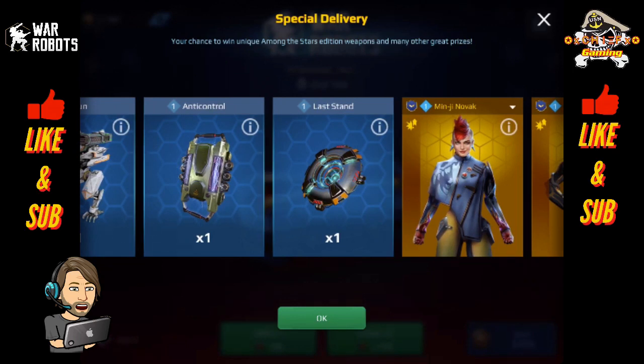I'm pretty excited about modules. Anti-Control is an amazing module — you see me running it in my live streams, and this thing is totally worth getting. I really hope I pick a couple of these up. And of course, Last Stand is always good to have on just about any robot. I only have one Last Stand on each robot for my main hangar, but I would not be upset if I picked up a few more Last Stands.